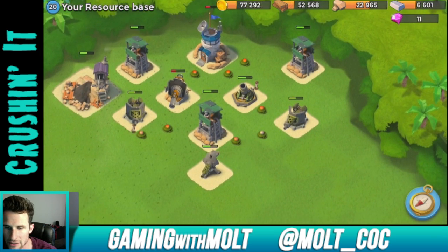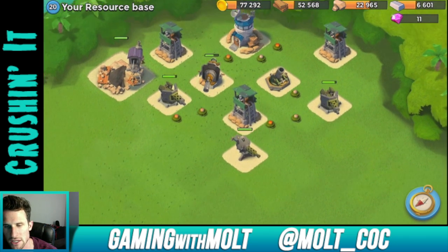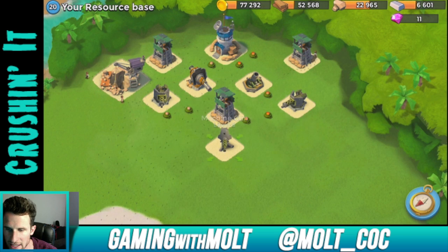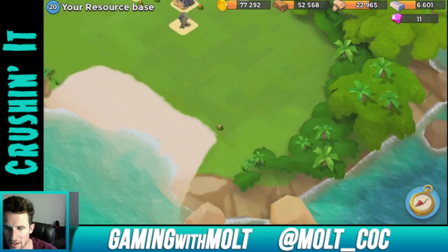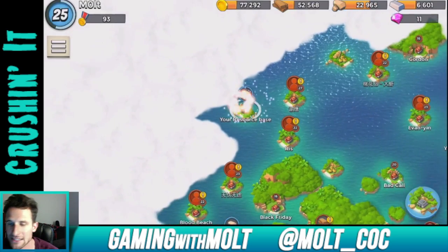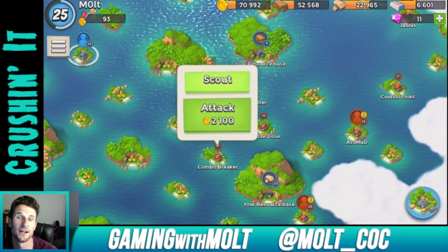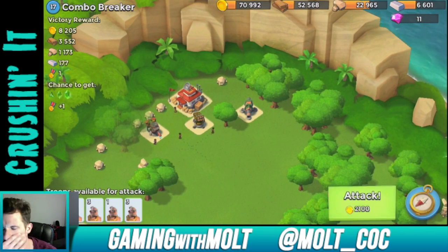I'm thinking about what I'd do differently with that base layout — the range on this defense is pretty big. I'll just leave it as is and maybe bring this mine over here. We got enough resources and it looks like he forgot that was out there — hilarious. Let's go back, retrain some troops, and take out some smaller bases while those are training.